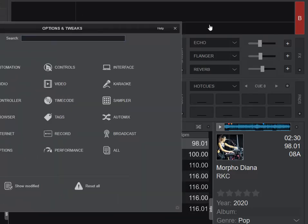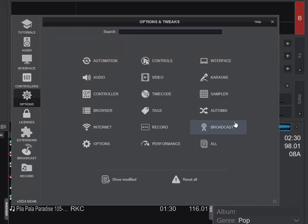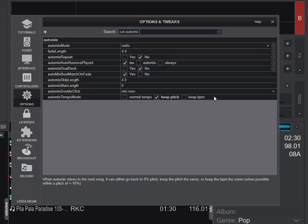It's a setting inside the Options, and we go into AutoMix, and it's the bottom one here. You can see AutoMix Tempo Mode, and it has Normal Tempo, Keep Pitch, and Keep BPM. Keep Pitch is the default, so let's look at that one first.